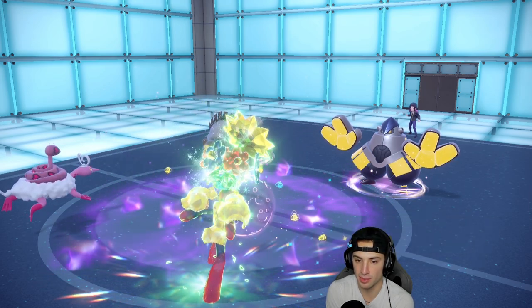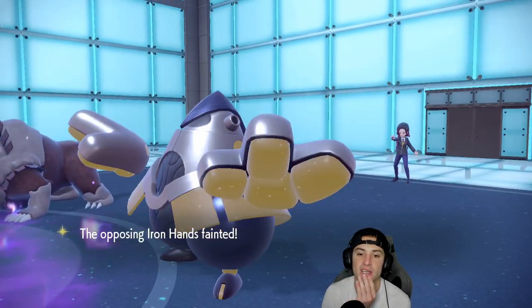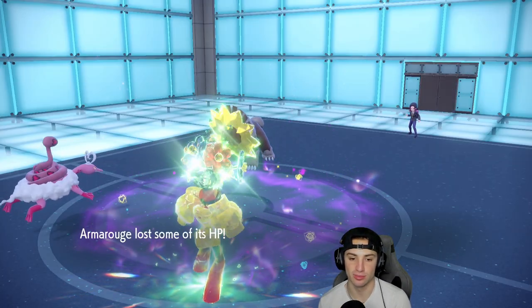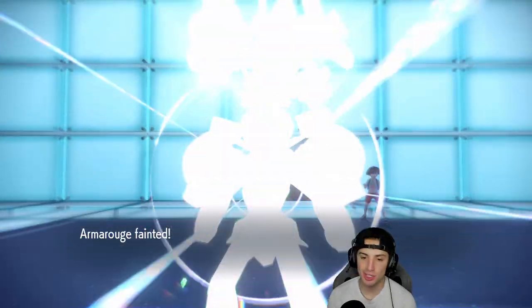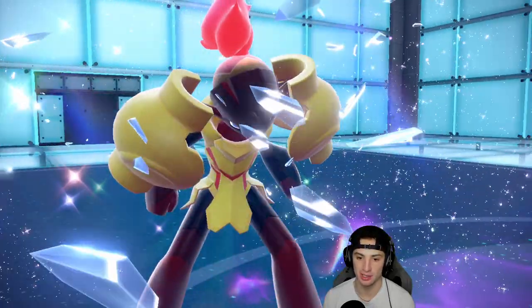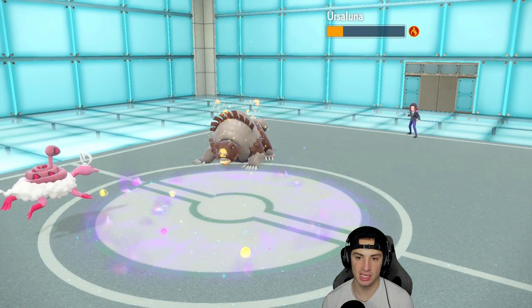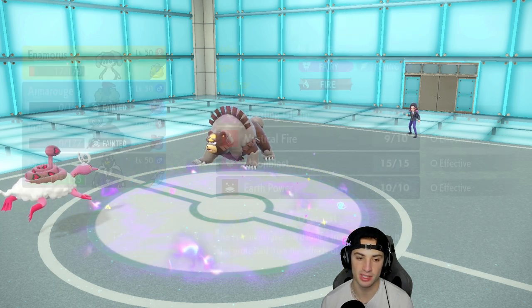That brings Enamorous down to 17 HP. We're going to get off a big time Expanding Force and then we'll die out, but that takes care of Iron Hands. I love where we're sitting — but how many turns are left in trick room? This is where I wish I had Aqua Jet on Urshifu. Still, if Cresselia goes for an Earthquake, Enamorous can dodge it via Earth Power immunity.